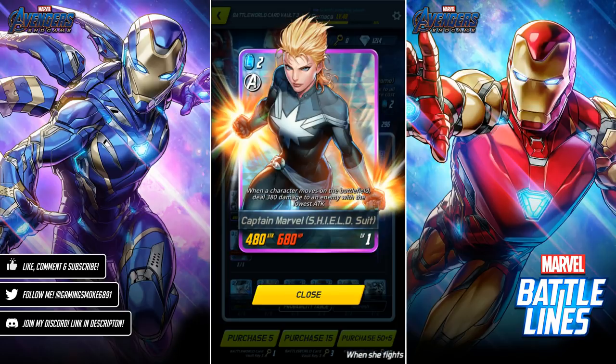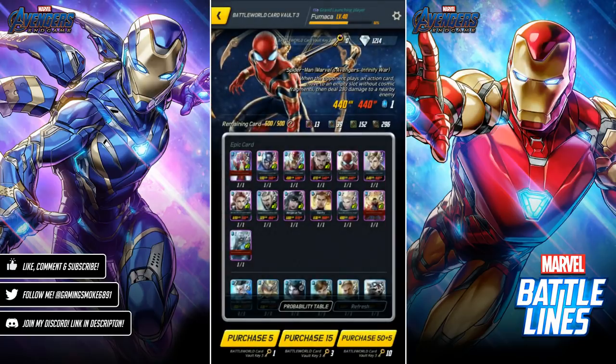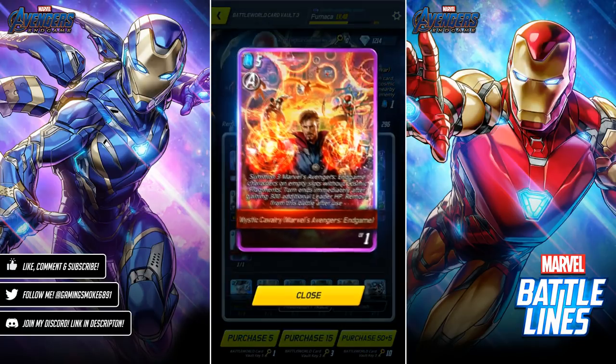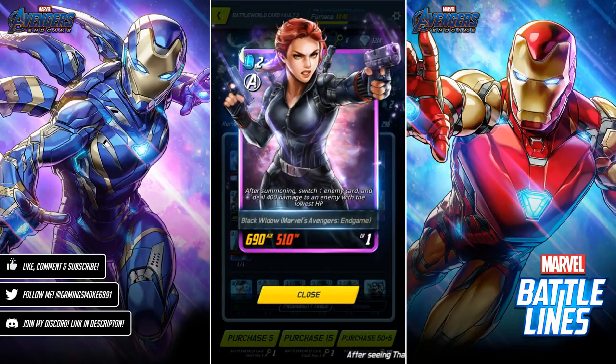Captain Marvel's Shield is one of the better ones — definitely one I would want out of them all. We've also got some new action cards added to the game a couple of updates ago: Nano Gauntlet, Thunder God's Wrath — another very good action card — and Mystic Cavalry, and we've also got Black Widow.